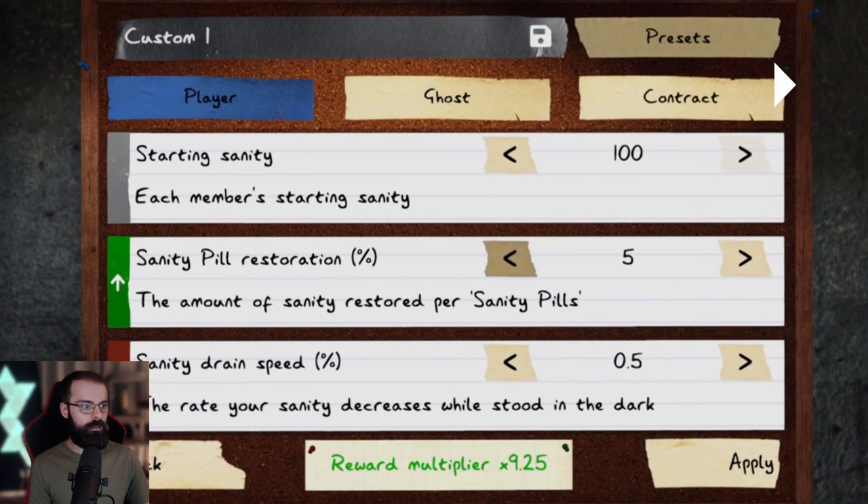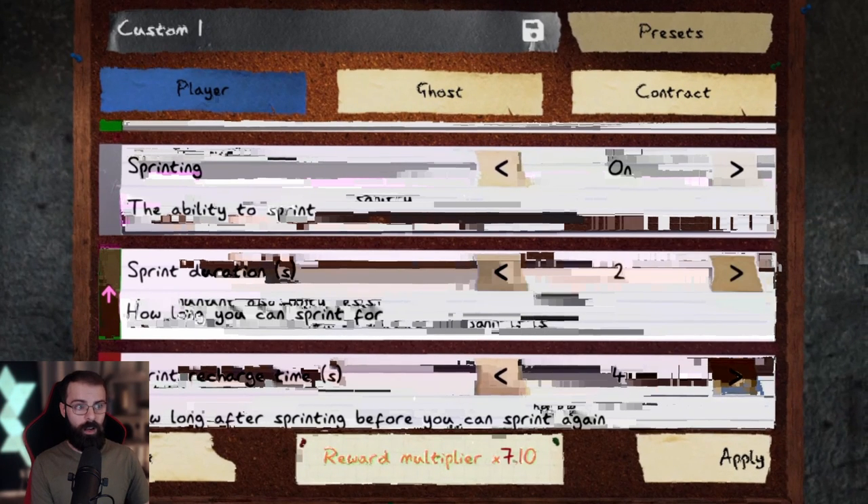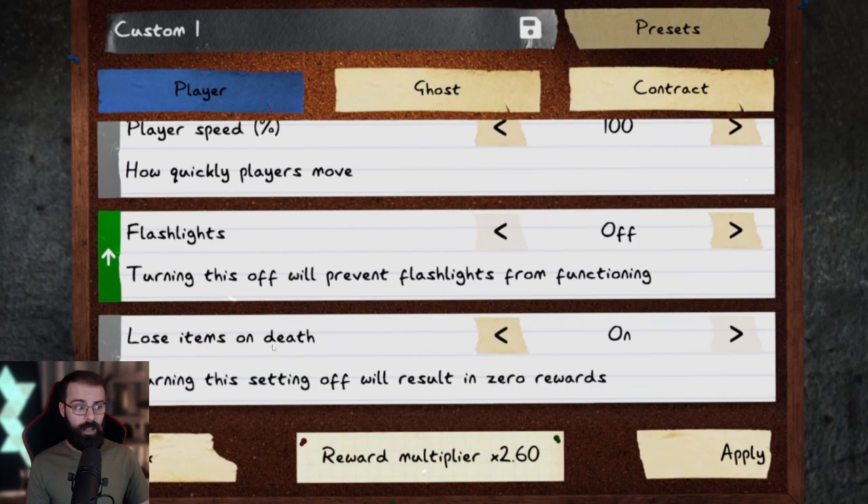Sanity pill restoration percent, starting sanity - you can see the multiplier is changing as they're changing these settings. Sprint recharge time, sprint duration, and sprinting can be turned off entirely. Lose items on death - turning this off means you'll get zero rewards, but if you just want to play for fun, that would be good. Flashlights won't function at all as an option. Player speed as well. We have presets for different custom settings. Player settings, ghost settings, contract settings - the possibilities are endless. I know a lot of people weren't too satisfied with how they did Nightmare, myself included, so this is going to alleviate every concern with difficulty. It's your game now.